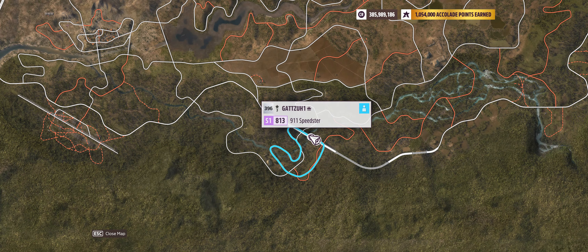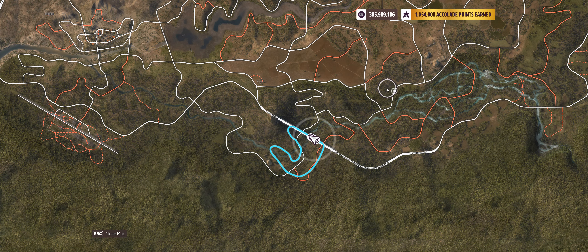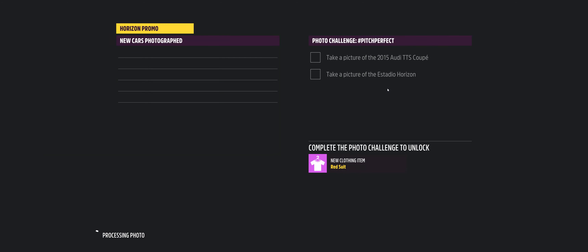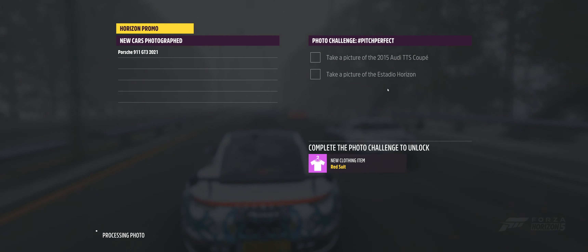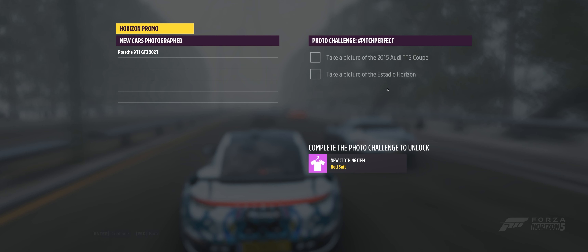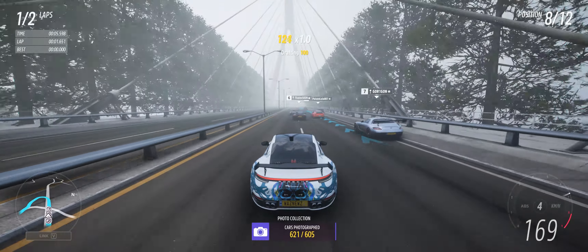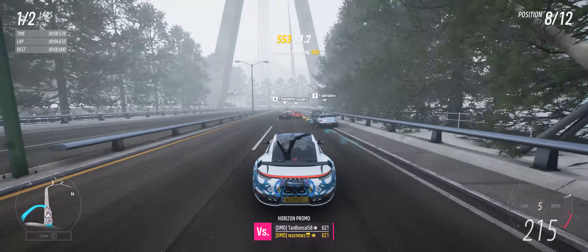So this is the track. You start on the bridge, basically run off the bridge, do this little thingamajig, and then back onto the bridge. Now I have a picture of the cars. Yeah, come on — why does it take a week to process a photo? And we only get to do two laps.